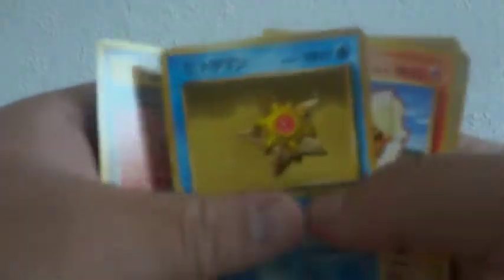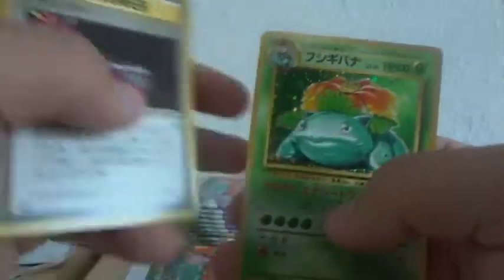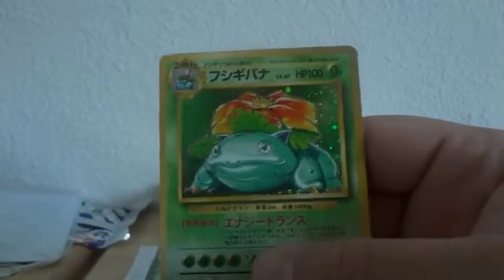Trainer, trainer, trainer, Starmie, Arcanine, Starmie, Rattata, Porygon, Vulpix, Pikachu, trainer, and another holo — Venusaur! Man, this box is just freaking good. I'm glad I bought it.